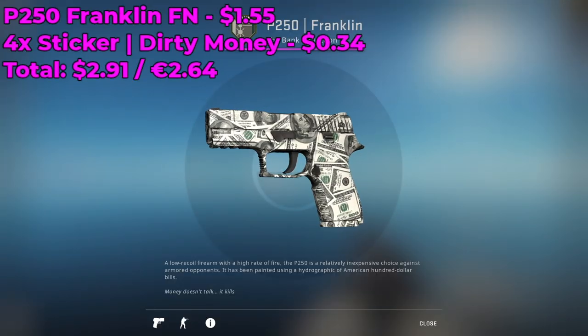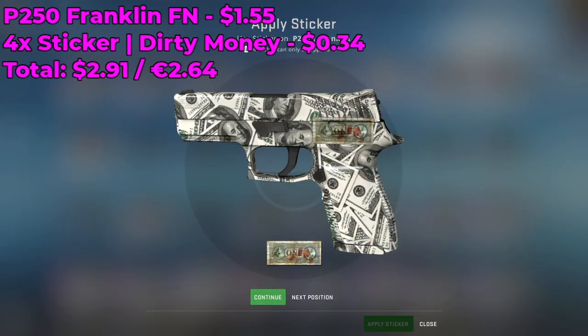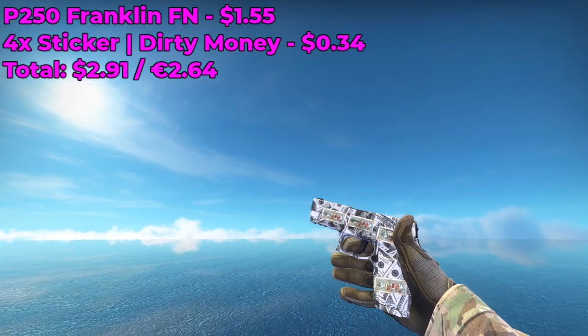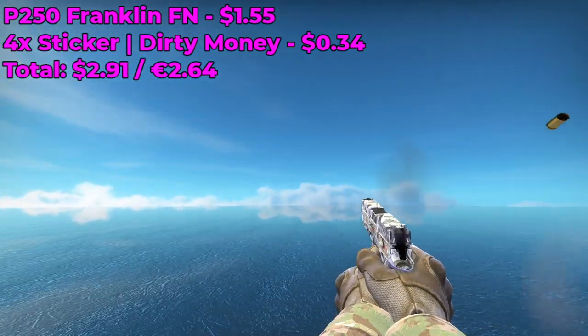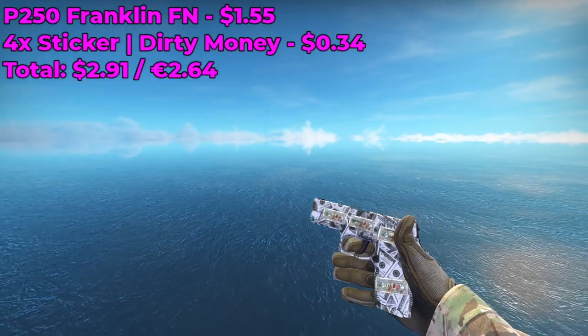We're gonna be using a P250 Franklin Factory New — you guys can use Minimal Wear, it's fine. What you're gonna do is place four Dirty Money Normal stickers, which are currently going for around $0.34, just all over the skin. Pretty much the entire P250 skin is already covered with $100 bills, and now we're just adding Dirty Money on top of it because it fits the theme, and it looks pretty decent.